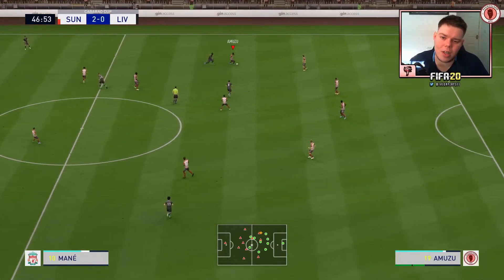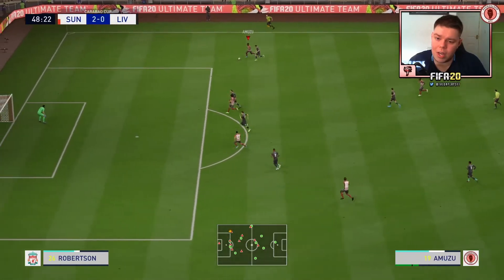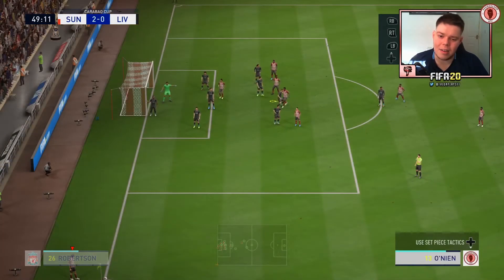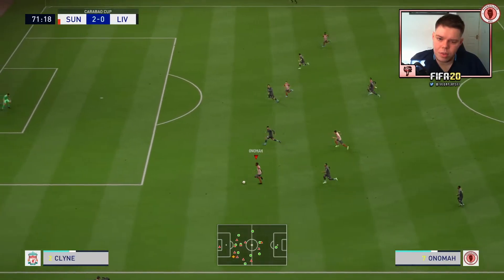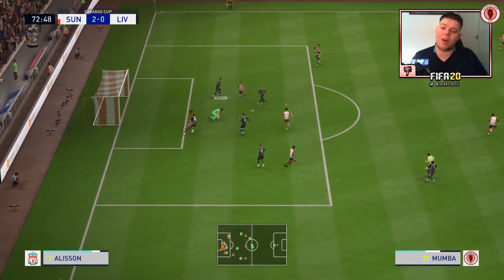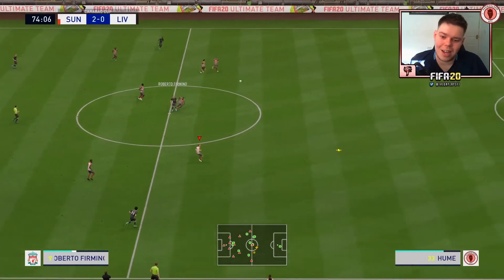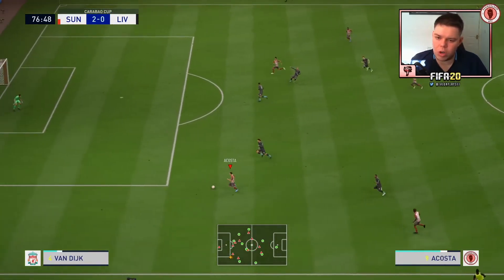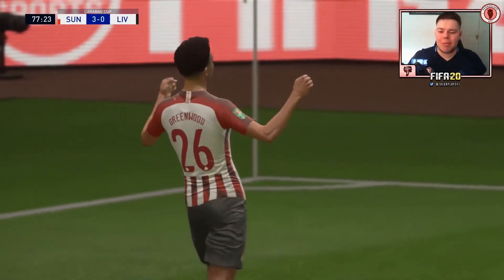Second half — very lively first half so expecting more of the same. Amuzu straight through again, crosses to the back post, Acosta — fantastic save by Alisson. Hume down the line for Molander, over the top, Josh Onema... Mamba somehow still has the ball, gets two bites at the cherry but still can't put it in. Liverpool just don't know what to do with us. Molander — boom — straight through for Acosta, who sees Mason Greenwood, and it's three! A clinical finish — Greenwood finally gets on the score sheet.